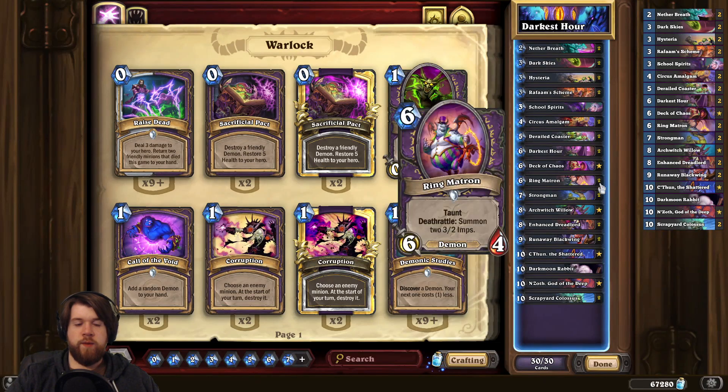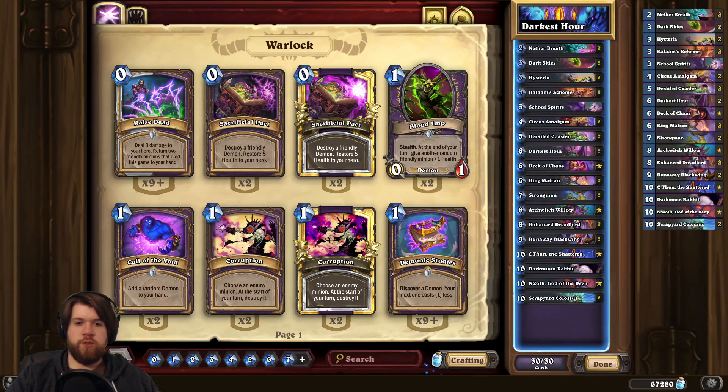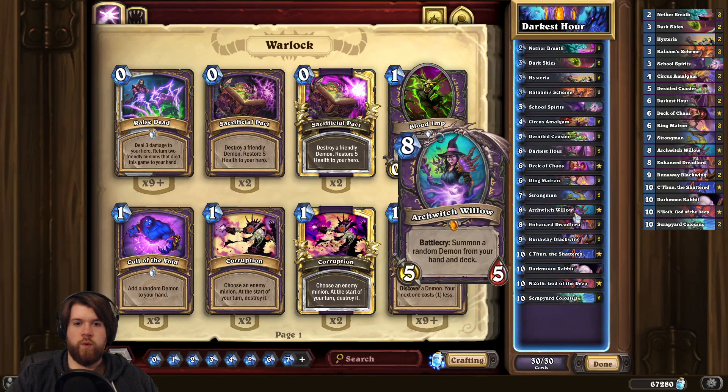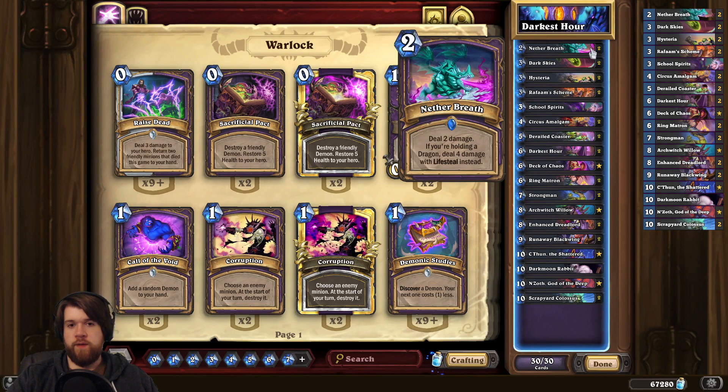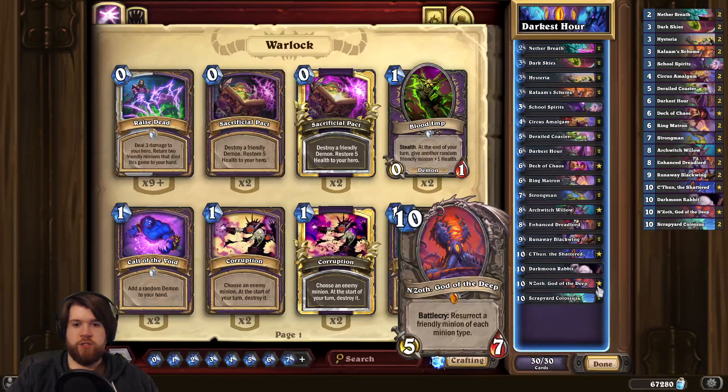We've got Ring Matron which is a nice demon to round out the Archwitch Willow package. Another demon for Willow is going to be Circus Amalgam, which also has some dragon synergy to go with our Nether Breaths, and the amalgams also have synergy with our N'Zoth.